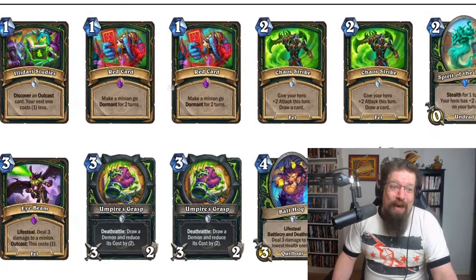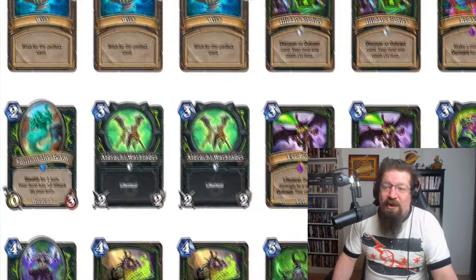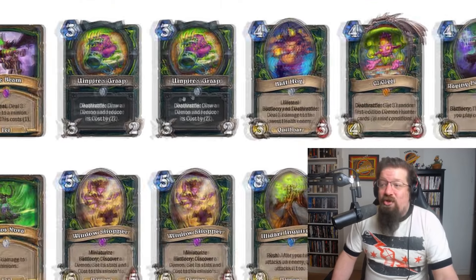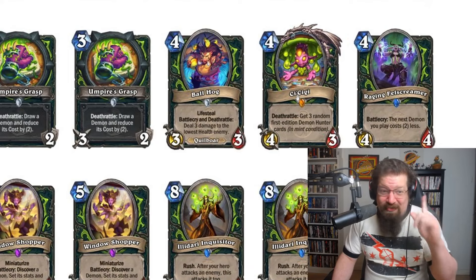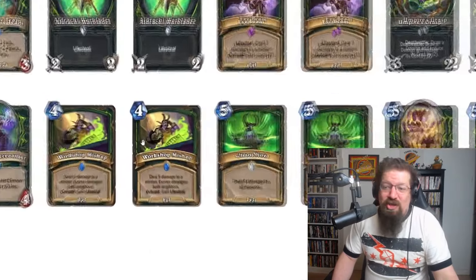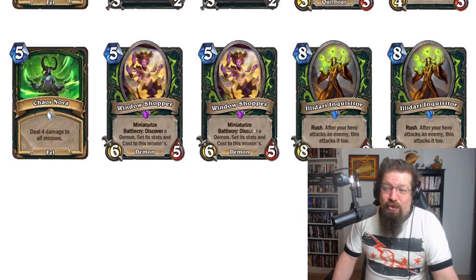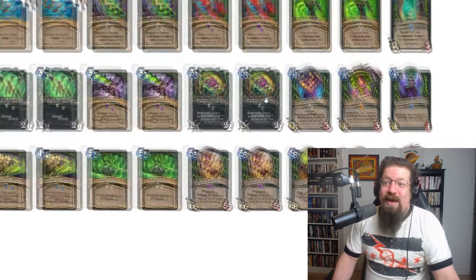You have Illidari Studies, Red Card, Chaos Strike, two Spirit of the Totems, Eldraki Warblades, Eye Beam, two Umpire's Grasp — which says Deathrattle: draw a Demon and reduce its cost by two, which can be really good. You get one copy of Ballhog, one CCG, Raging Fell Screamer to cheat out your demons, Workshop Mishap for AoE, Chaos Nova, Window Shopper, double Illidari, and then Mctheridan, which you can Red Card and keep having some AoE.